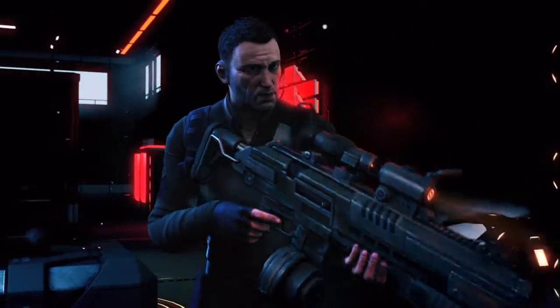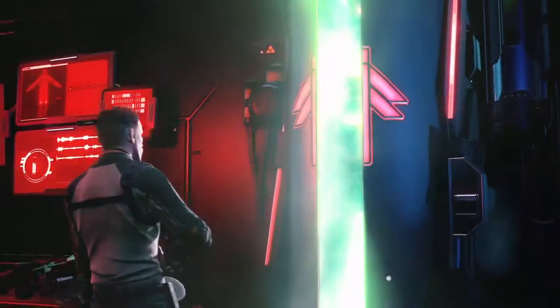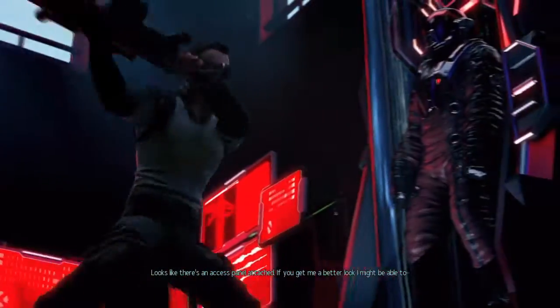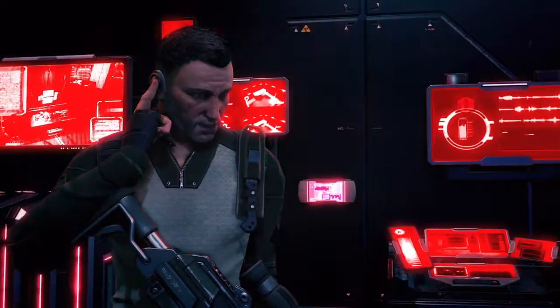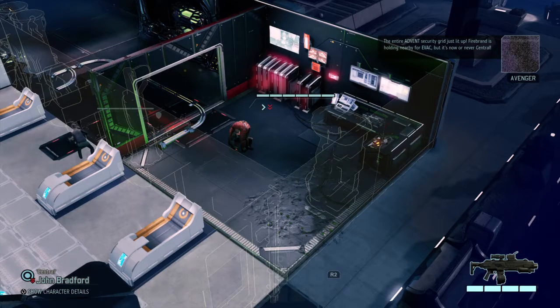Move to secure the package — let's hope our intel was good. Okay, we have found the commander. We gotta pick up the unit. The entire Advent security grid just lit up. Firebrand is holding nearby for evac, but it's now or never, Central. Understood — we're on the move.